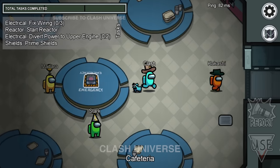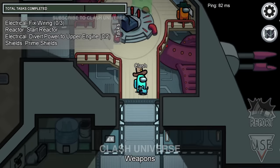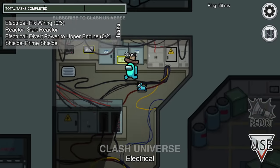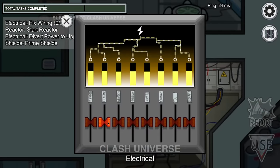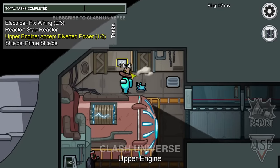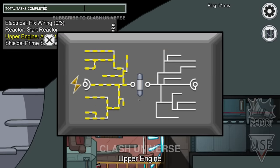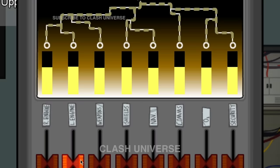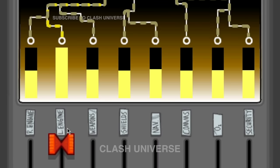If you see someone doing the power divert task as soon as the game begins, they're 100% the imposter. Because firstly, you need to divert power from the electrical, and only then can the diverted power be accepted by the other parts of the map. Also, you can pay attention to these small written texts to understand where the second part of the task would be.